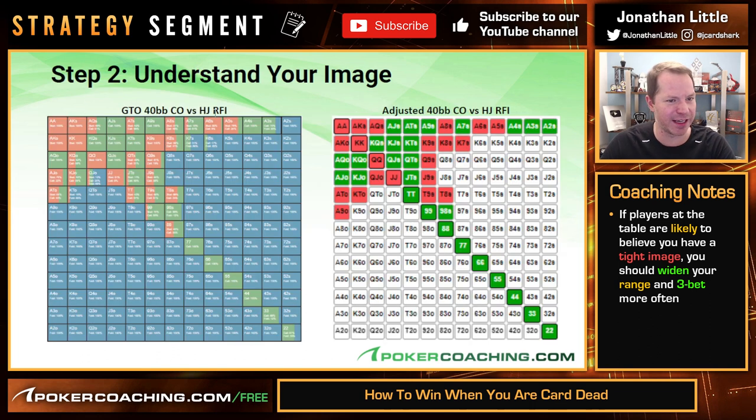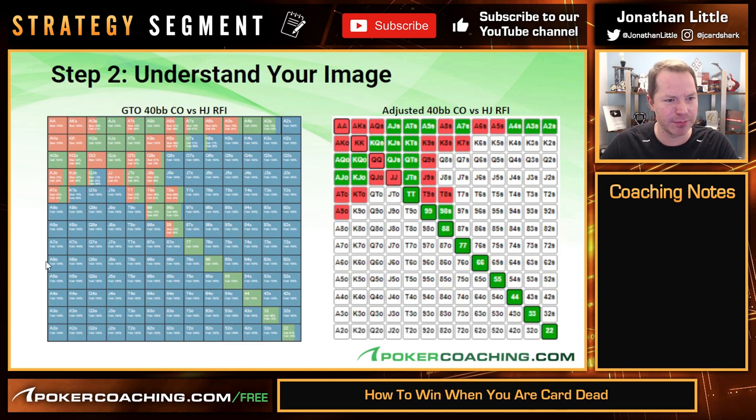Here's one of the GTO charts available in the app. This is a scenario where we're 40 big blinds deep in the cutoff against a hijack raise-first-in. Everyone folds to the hijack — middle position at a nine-handed table — they raise, and you're in the cutoff, the position to the right of the button. The hands in red should be re-raised small, the hands in green should be called, and the hands in blue should be folded.